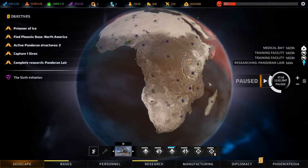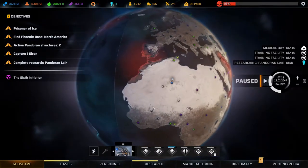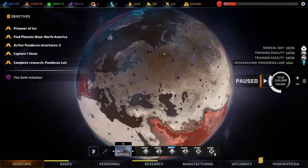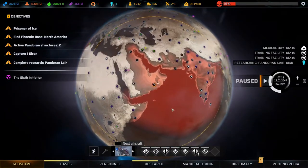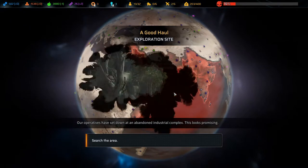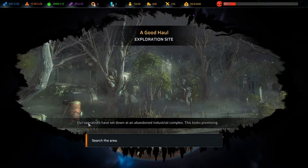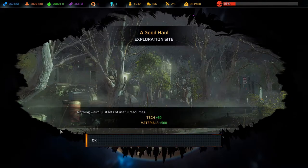I think we've basically scanned the entirety of Africa. There's an exploration site with a good haul - our operatives set down at an abandoned industrial complex. This looks promising - nothing weird, just lots of useful resources: 60 tech and 500 materials. Very nice.